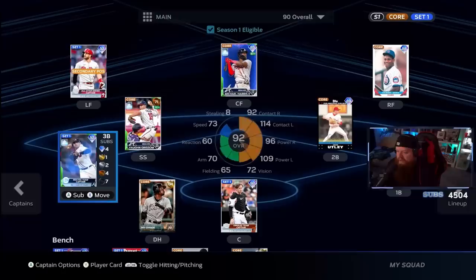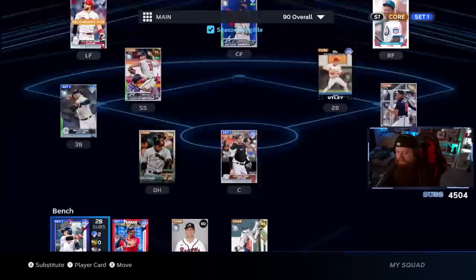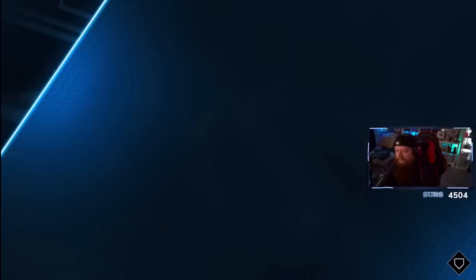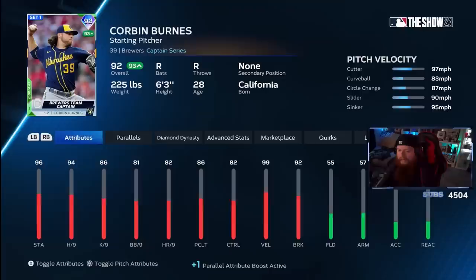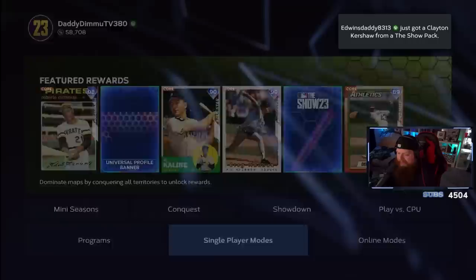My whole Braves lineup gets a little boost because I activated my captain boost by having five Braves hitters. I've got Harris, Vaughn Grissom at shortstop since I need the NL East XP, Riley, Harris, Olsen, and on the bench I've got Adam Duvall and Hudson Potts — big Atlanta Brave Hudson Potts. I've been taking this lineup whenever I have mission stuff like Henchman Scherzer or the Corbin Burns team captain — I've been trying to get his strikeouts in conquest.